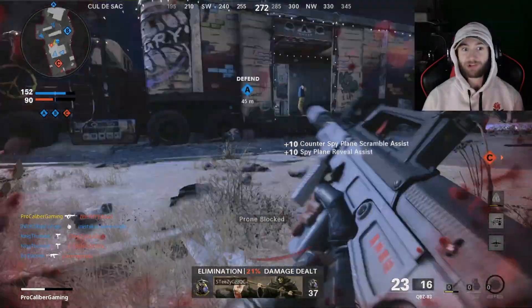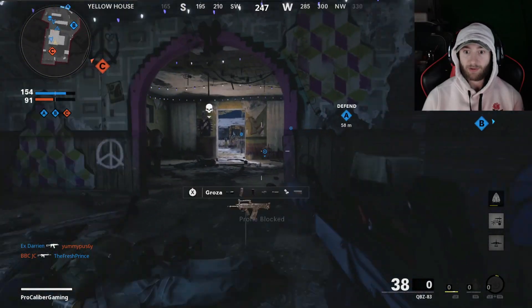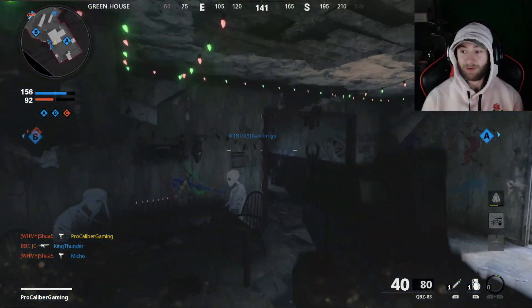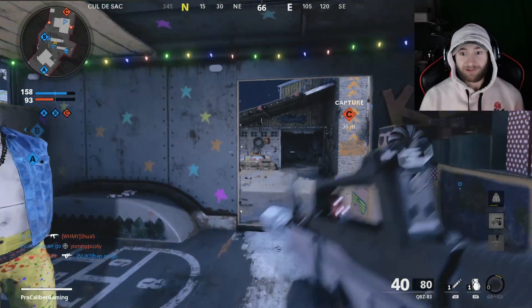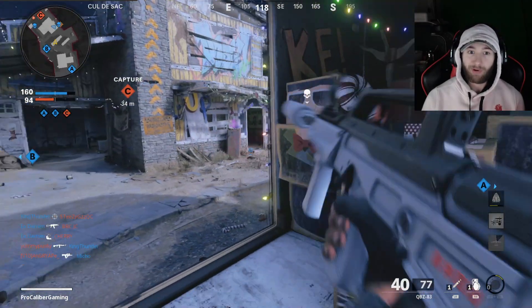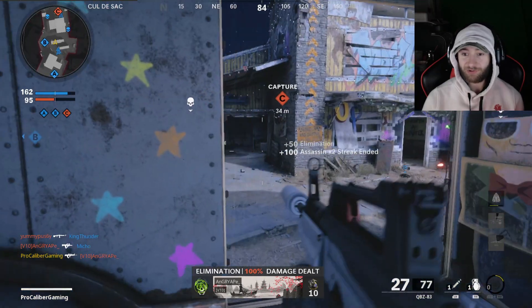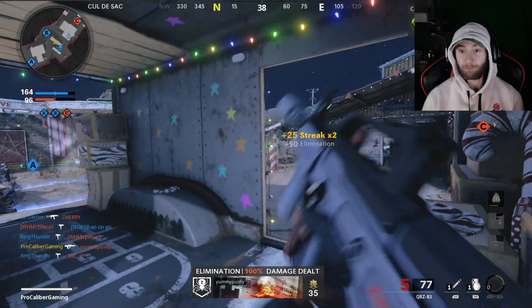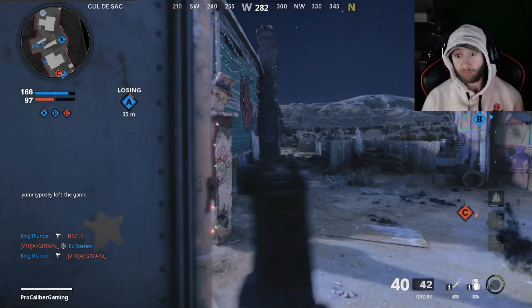Let's back it up a little bit, put a bouncing betty right here in case somebody wants to get froggy and push around that doorway. I was going to get behind a man and a man got behind me — bent me over, showed me who daddy really is. We gotta play our cards better this next go around. Pushing into the house on Nuketown — if you play the spawns right, there are some really nice plays you can make on people pushing out of their spawns into the building.